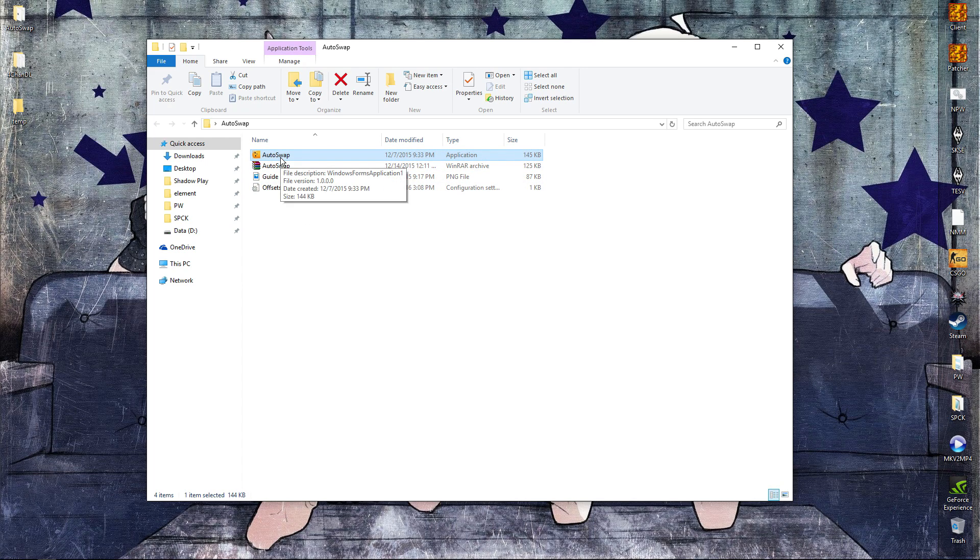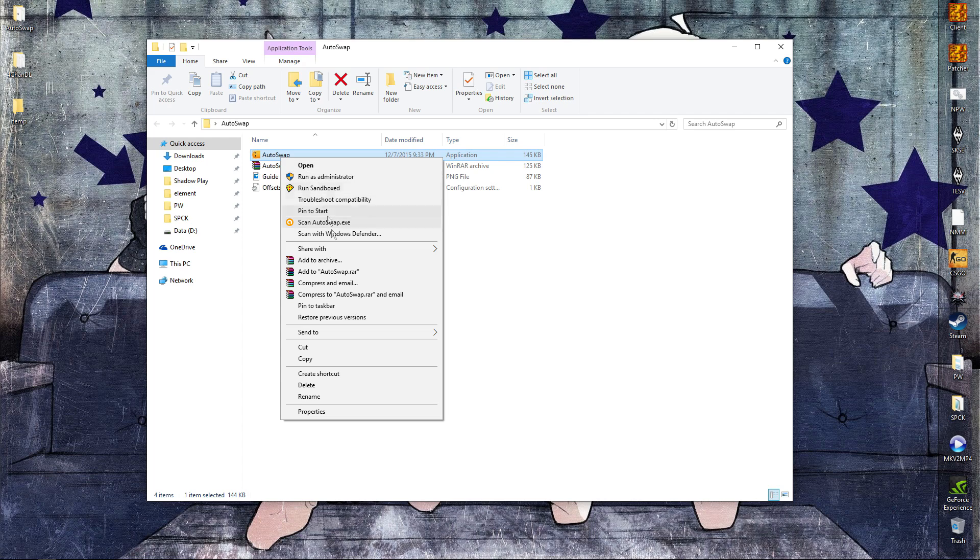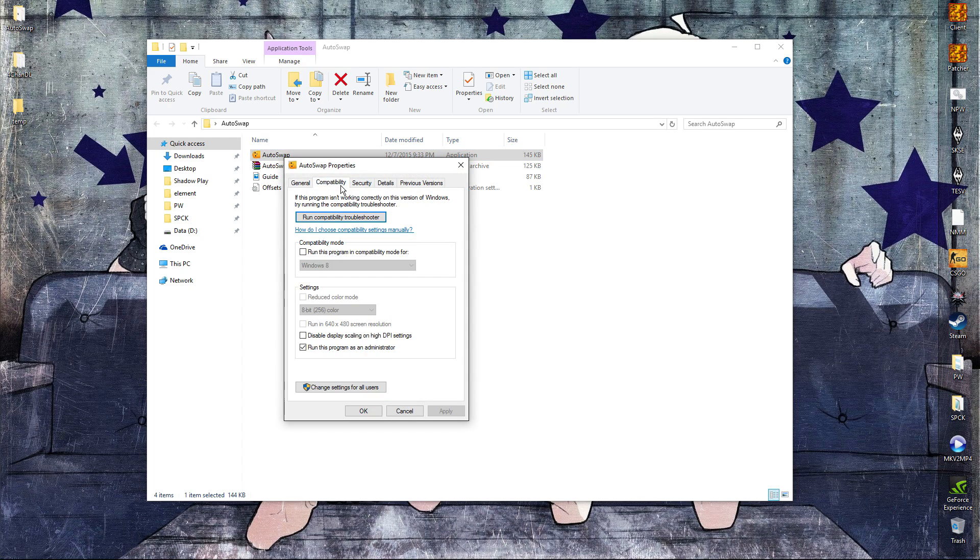The first thing you want to do is right-click your autoswap.exe, go down to properties, then compatibility, and run this program as administrator. This will make sure that it's first priority and other things won't mess up with it. Press OK.